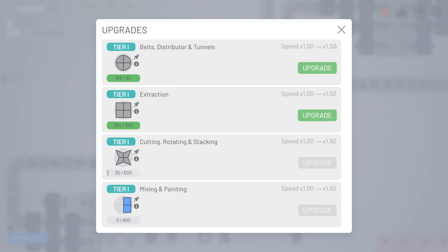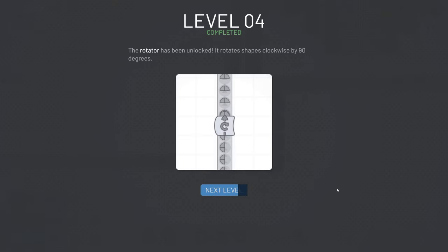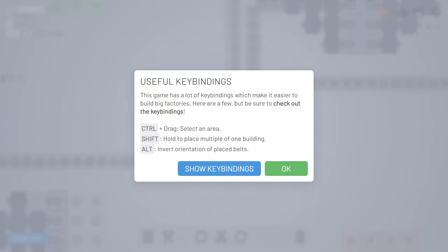So why do I need the stars? You can see - for the next tier we need the stars. So I'm going to bring it in there already. And just like that, we got the rotator unlocked - that's really nice. Then of course you get some useful key bindings. I already know this, so you can read it - control, shift and all that stuff, you can check it out for yourself.